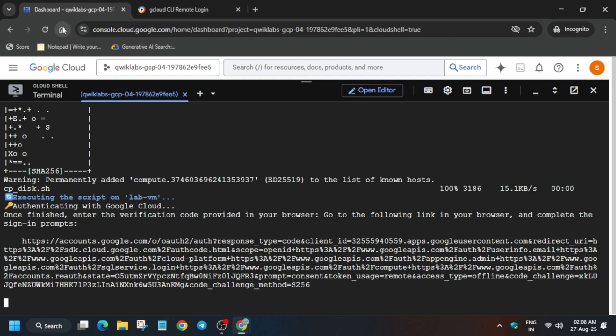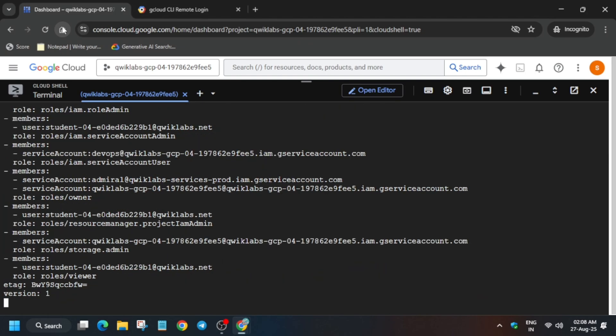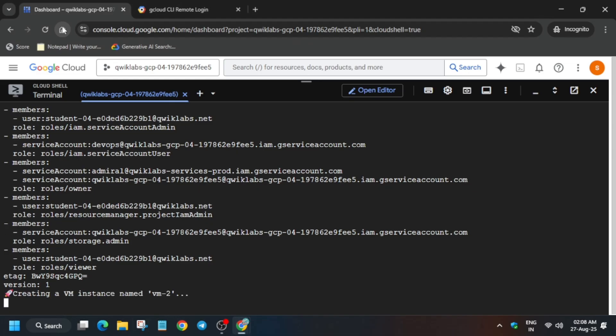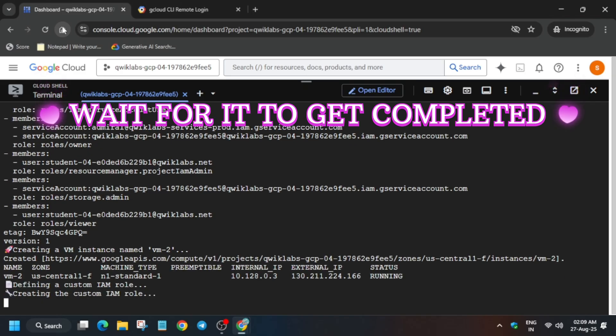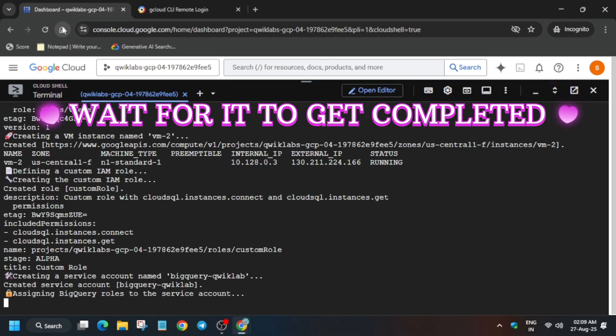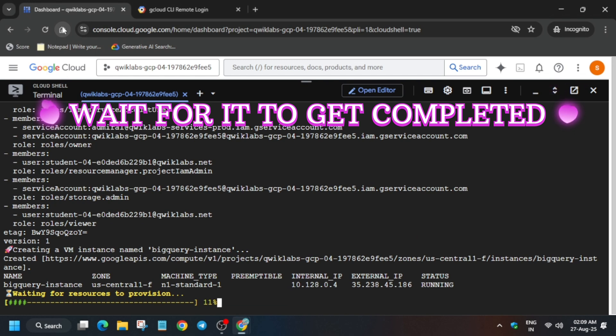I will tell you about the error part as well — do not worry. If you get any kind of error like resource limit exceeded, no zone is ready, or the VM machine is not available in this regional zone, you have to just restart the lab and try again. If you are getting resource limit exhausted, restart the lab. But if you are getting normal errors like permission denied, just rerun the command again. If resource limit errors persist and the lab is not working, restart the lab and follow as I am doing and you'll get the badge without any issue.